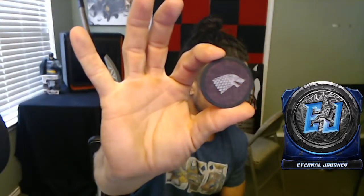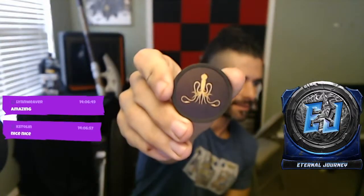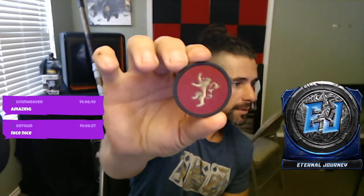So these look like the player trackers because they each have a house sigil. We have this one, that one, and — oh, that one looks cool — the Kraken. I'll probably end up posting this on the Eternal Journey channel since it's a Direwolf Digital thing.